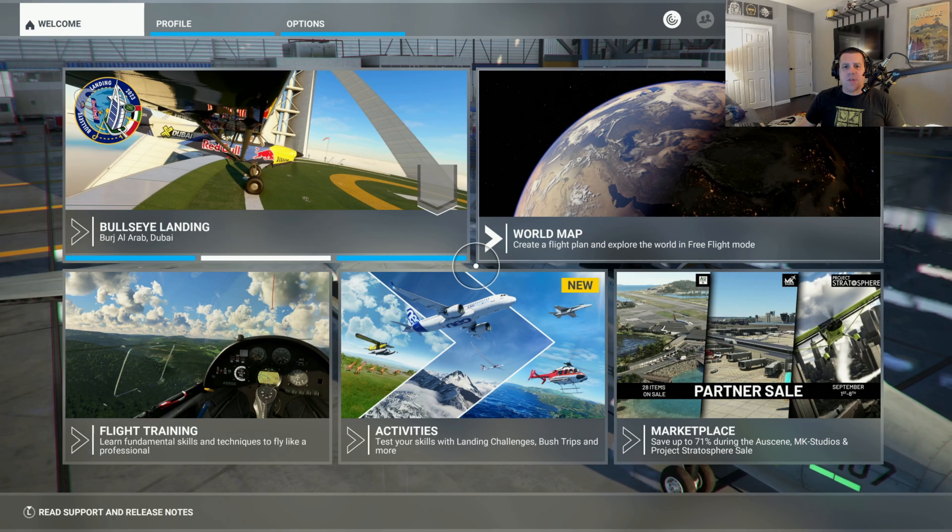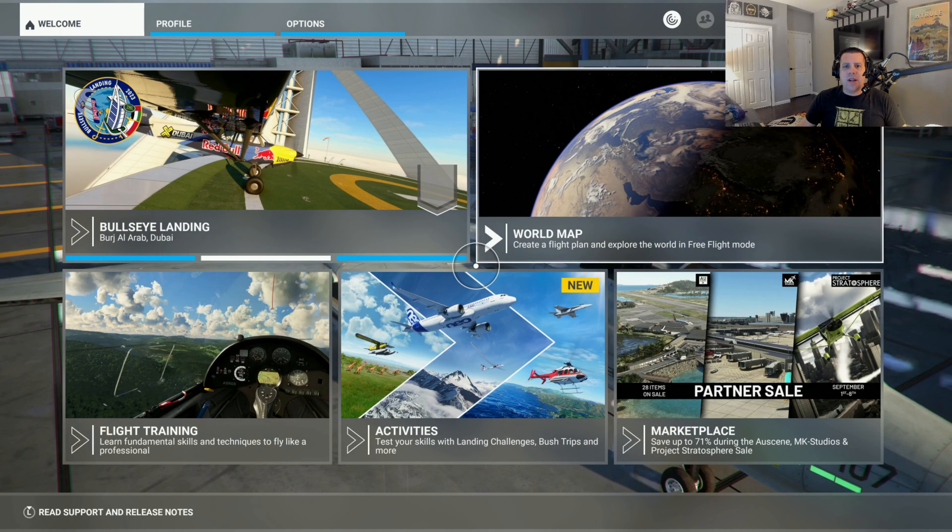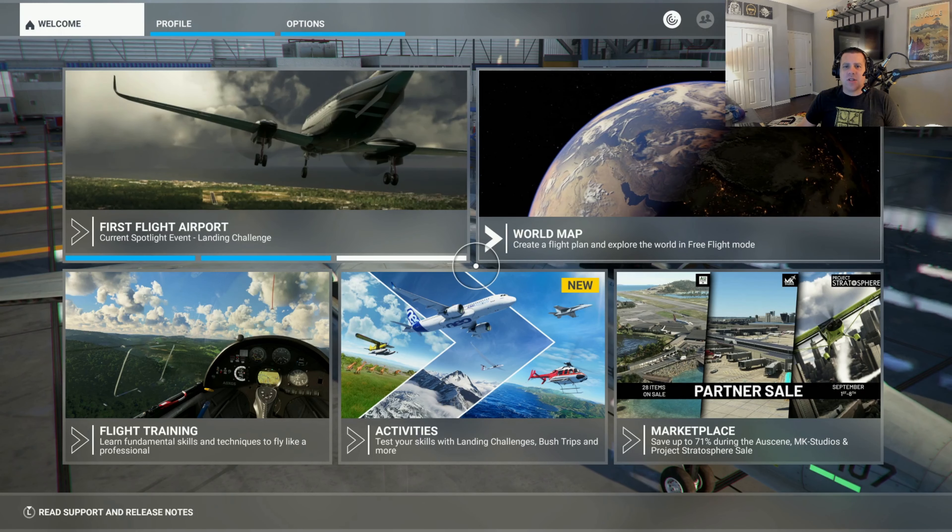Hello everyone and welcome to another episode of Tech Gamers World. In this video, I'm going to show you how you can quickly and easily taxi and communicate with Air Traffic Control in Microsoft Flight Simulator.